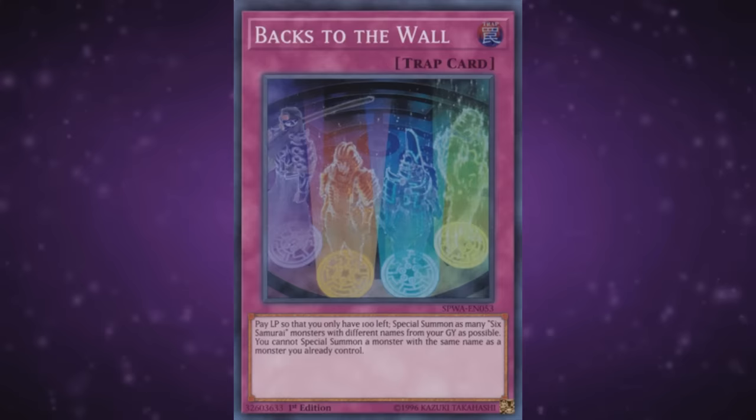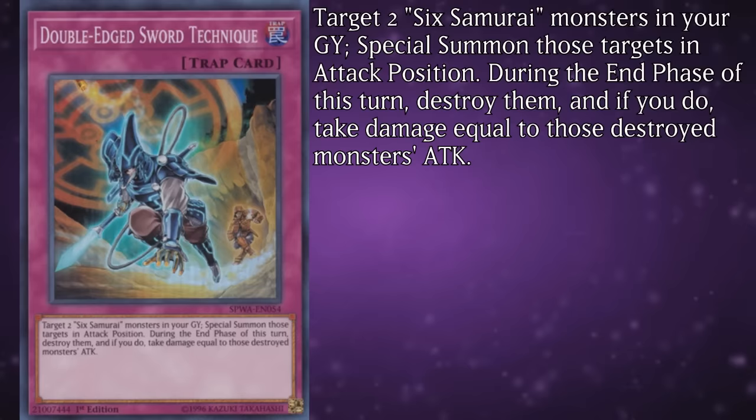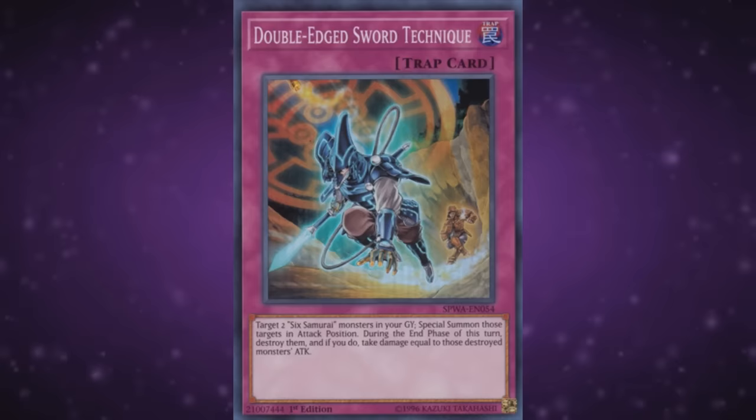Double-Edged Sword Technique lets you target two Six Samurai monsters in your graveyard and special summon those targets in face-up attack position. During the end phase of this turn, destroy them, and if you do, take damage equal to those destroyed monsters' attack. It's a double revival, therefore a strict upgrade over Return. The end phase burn doesn't mean much when the monsters will probably be used as extra deck materials by then, which is primarily why the card was run as much as it was. People don't tend to run it nowadays, but it's a perfectly fine card if you have too much free space in your deck.